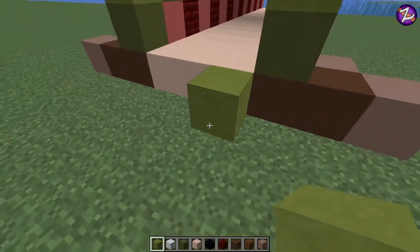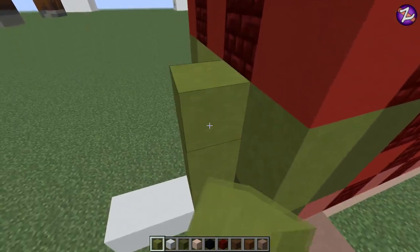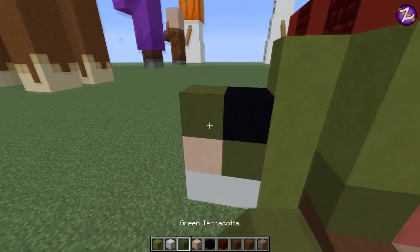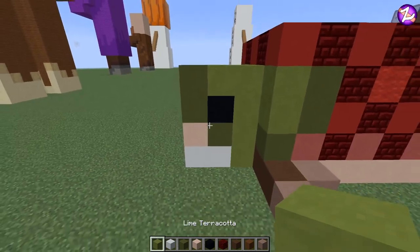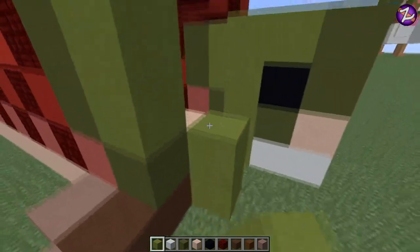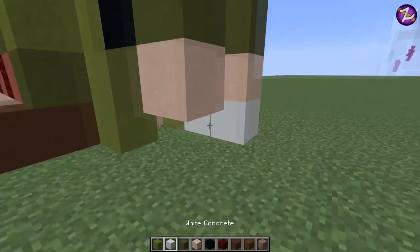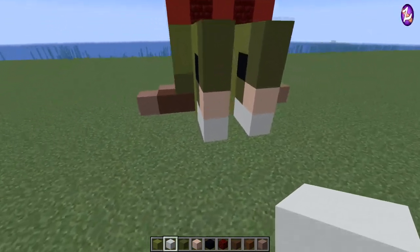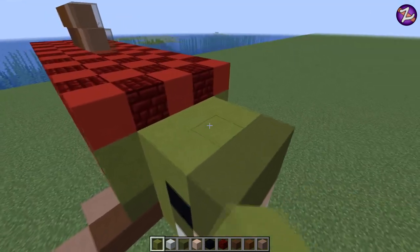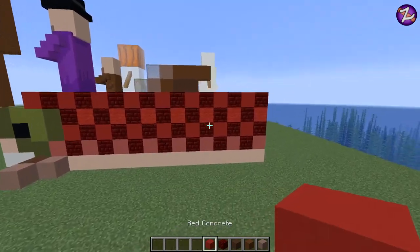From the front: lime green terracotta one block in, then two white concrete. Going back to lime terracotta, bring this up to fill that gap. Then place green terracotta, white terracotta, black concrete, and green terracotta again there and there. Fill that in with lime terracotta. You should have something looking like that. Do the same on the opposite side — one block in from the outside, filling up that hole in the center, copying the same pattern. Fill in these blocks with the adjacent color: lime green, green terracotta, white terracotta, white concrete — nice and uniform all the way around.